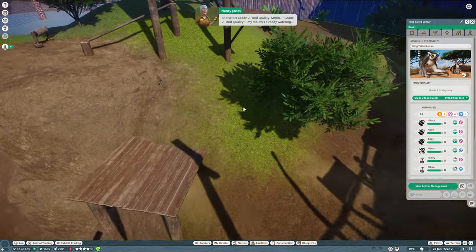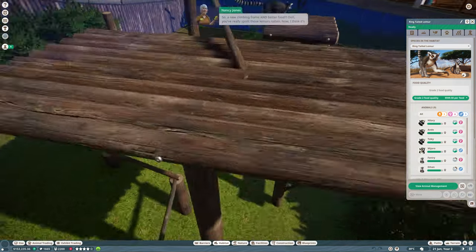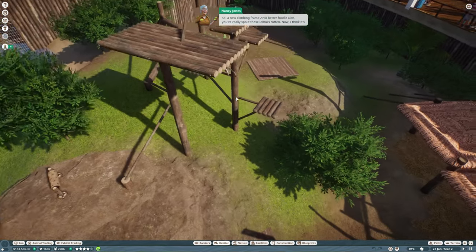Bring up the habitat information panel by selecting the lemur habitat, then select the animals tab. As you can see, we can set the food quality here - it is more expensive, but click the drop-down menu and select grade two so they're all fed good quality food. They're climbing already - a new climbing frame and better food! You've really spoiled those lemurs rotten - they deserve it.